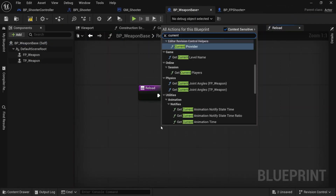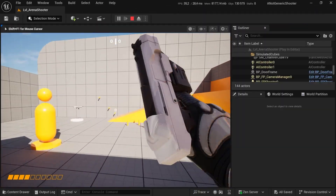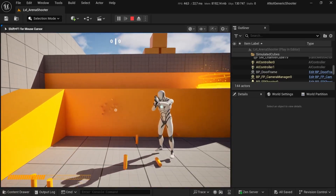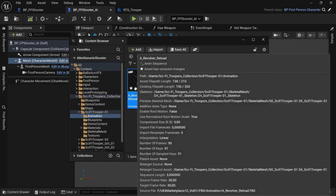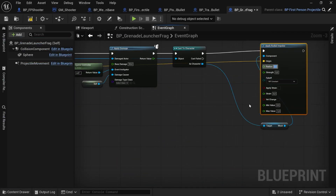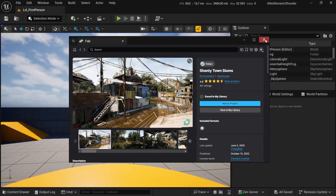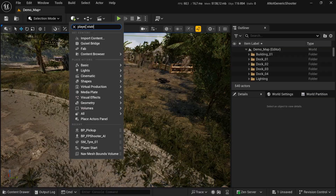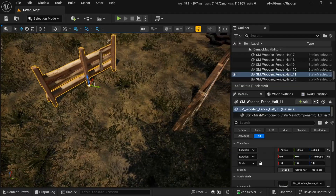Once you've launched a variant, everything you need to expand your game is already in place: input, animations, even example logic. That means you don't have to figure everything out from scratch. Want to swap the character? Just import your mesh and use the existing animation blueprint as a starting point. Need a new weapon or mechanic? You can duplicate the existing blueprints, tweak the logic, and test immediately. Want to change the visuals? Drop in assets from the marketplace or your own library — no need to untangle code or reorganize folders. Everything's modular, labeled, and ready to extend.